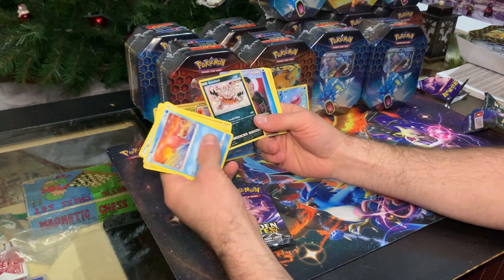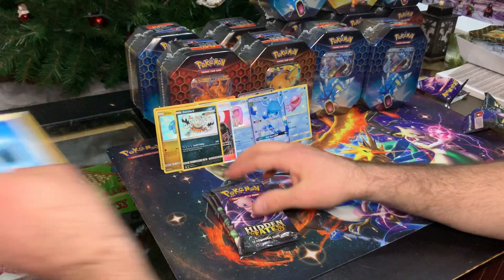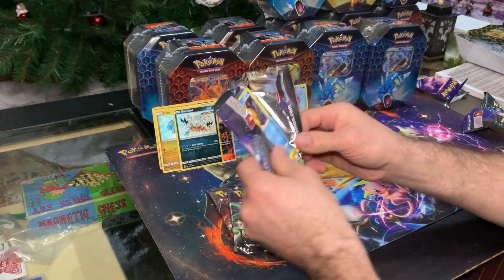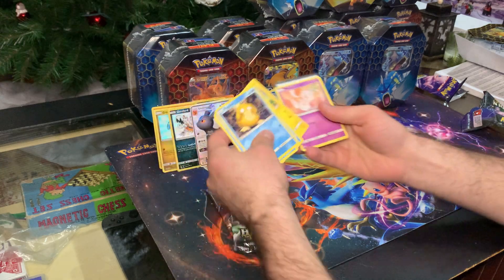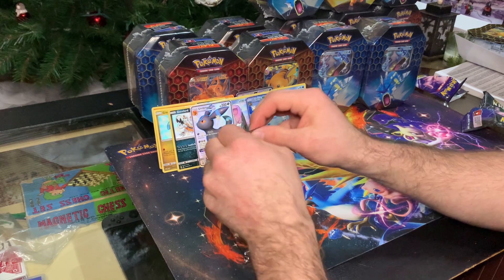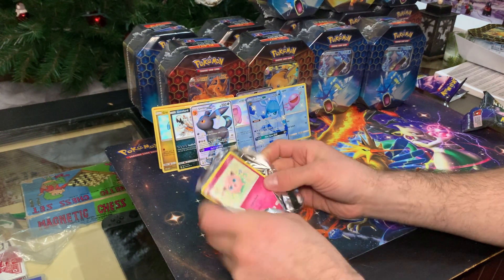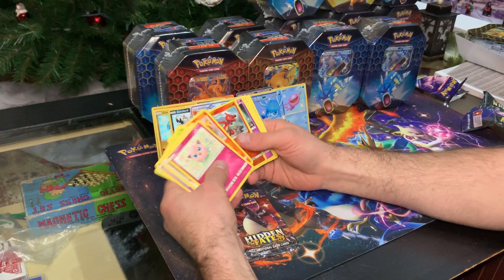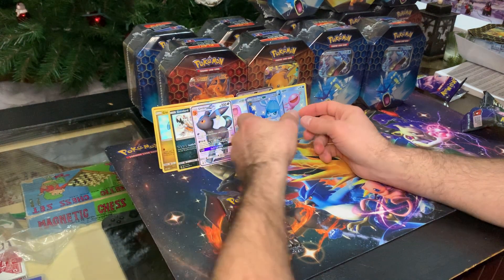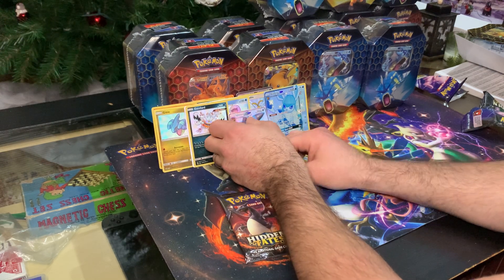There we go — a double whammy, beautiful! I love it. Oh my gosh, I freaking love it. Was this in the same set? Yeah — I think I got the Glaceon and then the Umbreon in the same tin. Good thing I'm recording this so I can always go back and look.